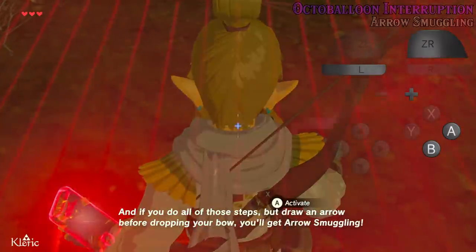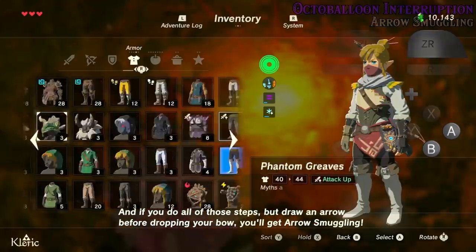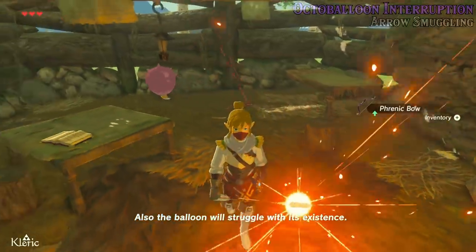And if you do all those steps but draw an arrow before dropping your bow, you'll get arrow smuggling. Also, the balloon will struggle with its existence.